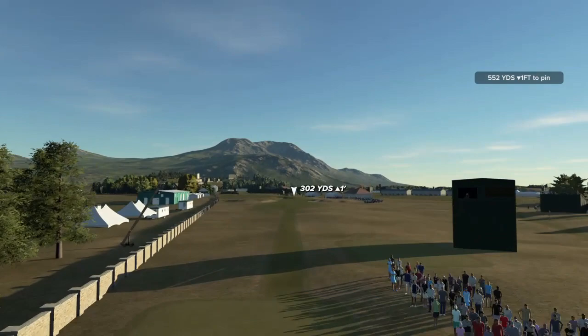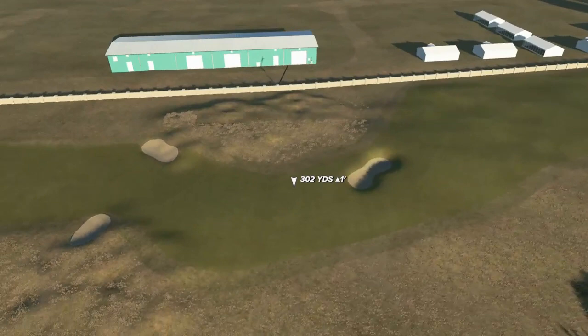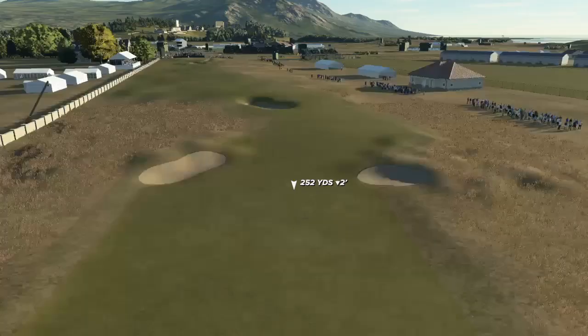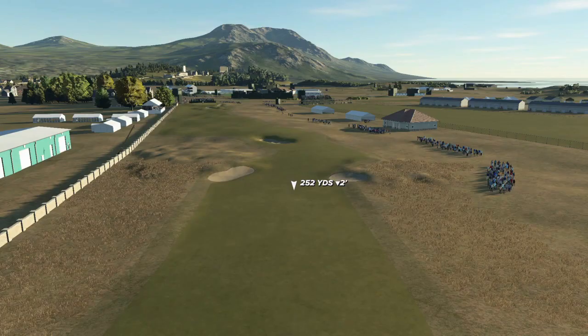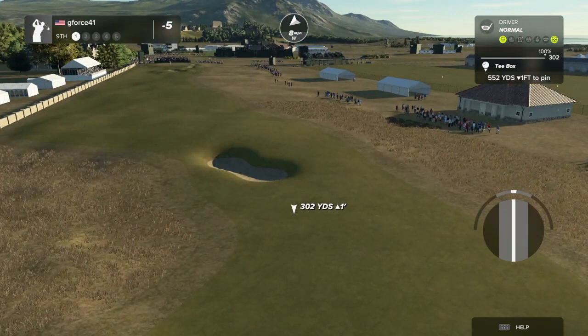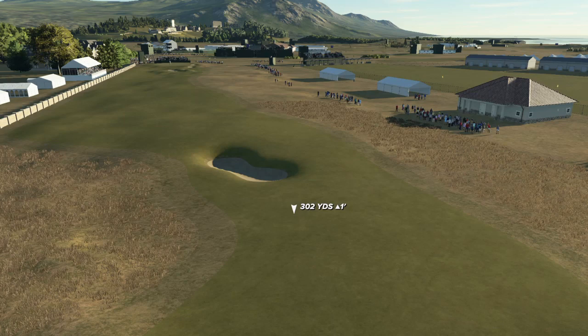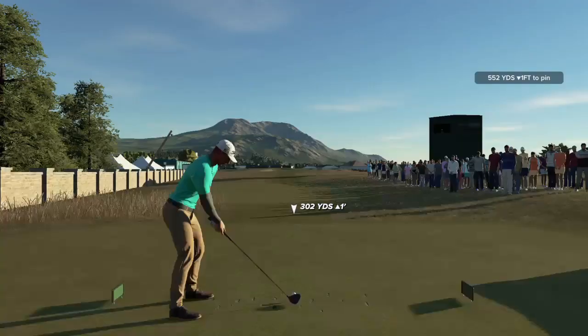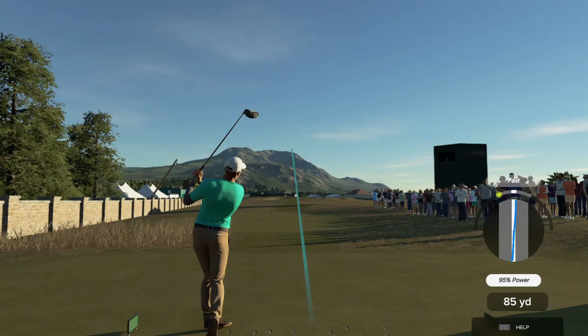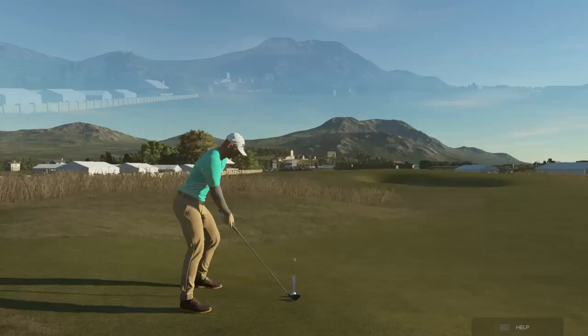Okay, finishing the first nine with another par five. I think this is the hole that backs up onto the Renaissance Club — I believe there's a wall shared with the Renaissance Club. That was the inspiration for one of my own courses, and the real version is in 2K23. This par five is really wind dependent — 552 yards is easy to get to as long as the wind is not in your face. You've got a bunker left, bunker right, and one right in the middle of my range, so I'm just going to pull it back a little and hit a little cut.